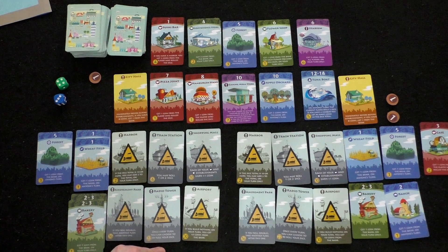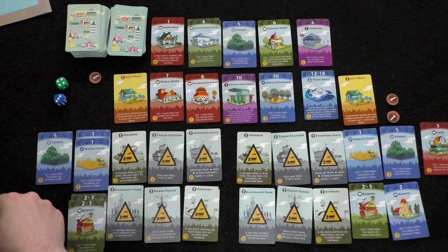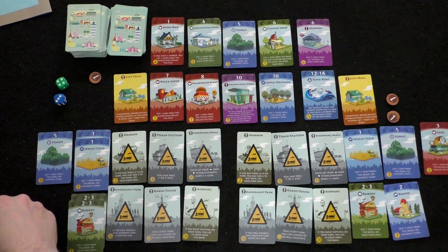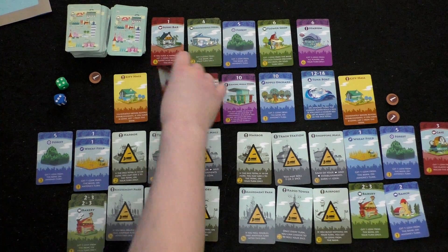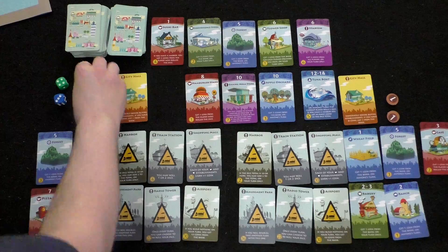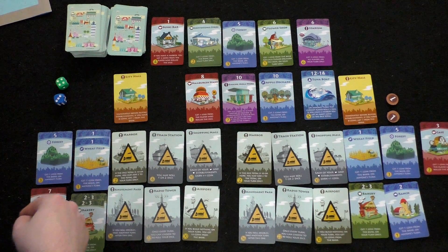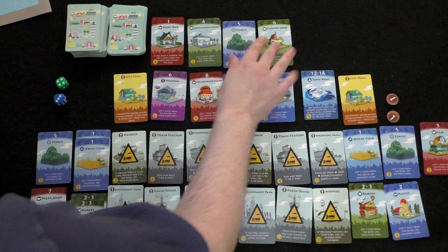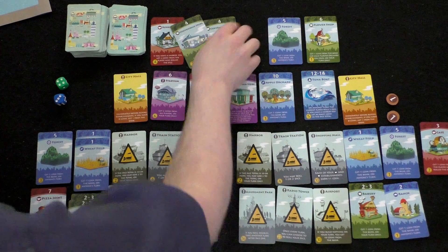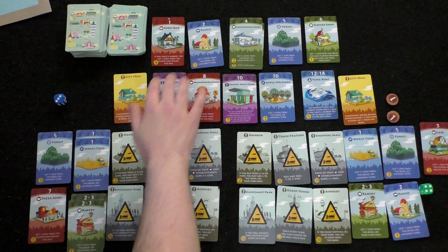Player one uses her one coin to buy the pizza joint for one coin, wanting to stay broke so player two can't take more money from her. A ranch card comes out as a replacement — that's a two. Player two acknowledges a previous rules error: he had incorrectly taken a coin from player one on his own turn, which shouldn't happen with the cafe card. The cafe only triggers on someone else's turn.